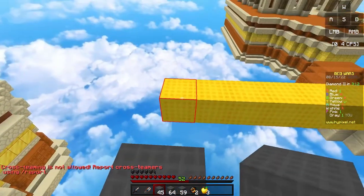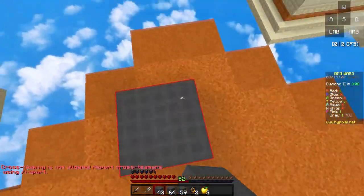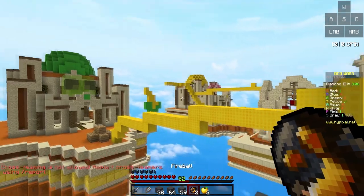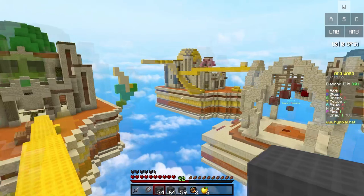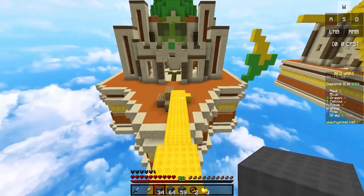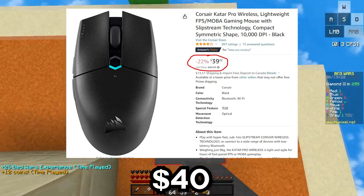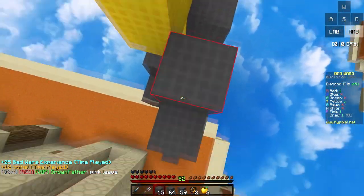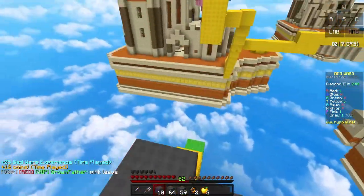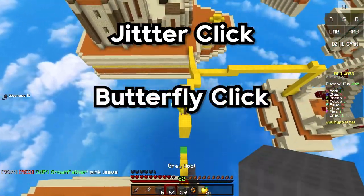Taking spot at number 4 on the list, we have the Corsair KATAR Pro Wireless. The KATAR Pro Wireless is more of an underrated mouse and isn't heard of very often inside of the Minecraft community. But for all of its features, I think this mouse would be a very good wireless pick for most people. On Amazon, you can find the KATAR Pro Wireless for only about $40 depending on where you live. This mouse is mostly known for how well it drag clicks, but it can also jitter click, butterfly click, and double click as well.